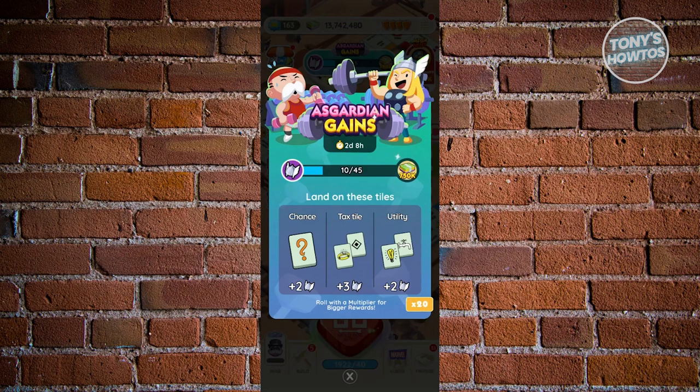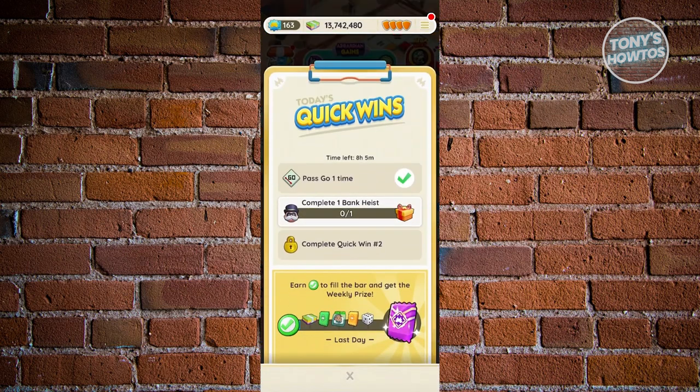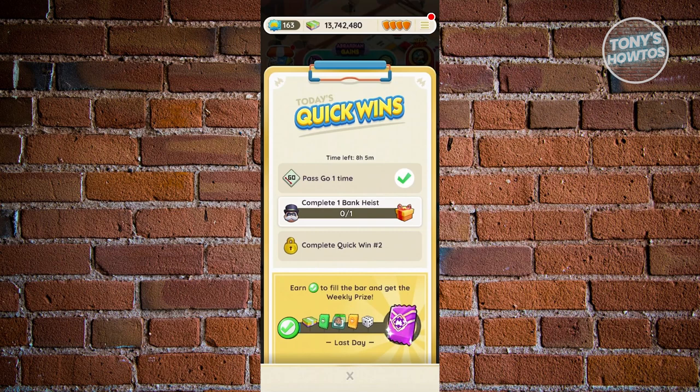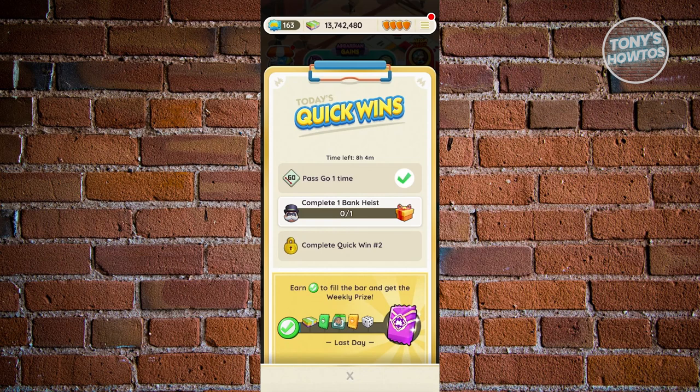Another way to start earning shield skins is via the quick wins section. At the bottom left of your screen, you should see the quick wins option. Sometimes they offer shield skins that you could get for your account. This actually depends on the time, as they switch it up. So it's a good idea to frequently check Monopoly Go to see if they're giving out free shield skins.